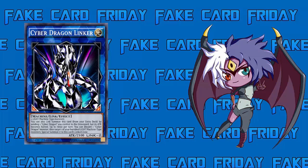If this card was real it would be very useful, and you can do it for a one-for-one by sending a Cyber Dragon — whether it's a Special Summoned Cyber Dragon or Cyber Dragon Core, who counts as Cyber Dragon. But it also has another effect: up to twice per turn, you can discard one Cyber Dragon monster, then target one of your banished Light Machine-type monsters and Special Summon it to this card's linked zone.